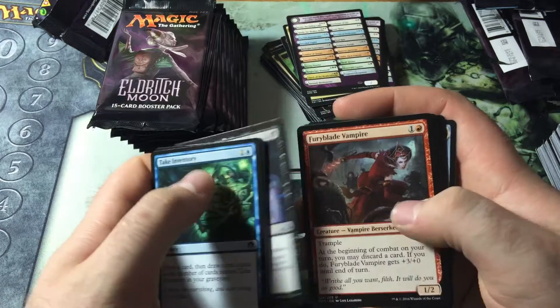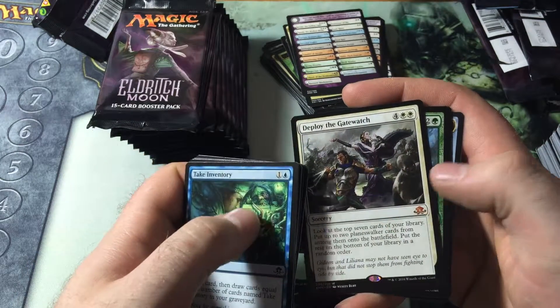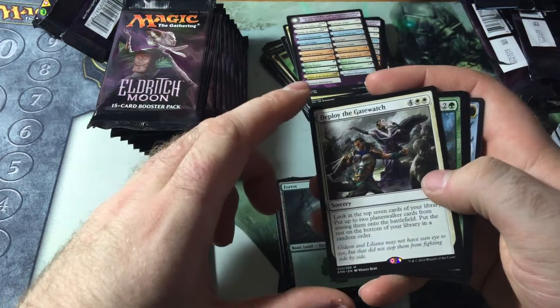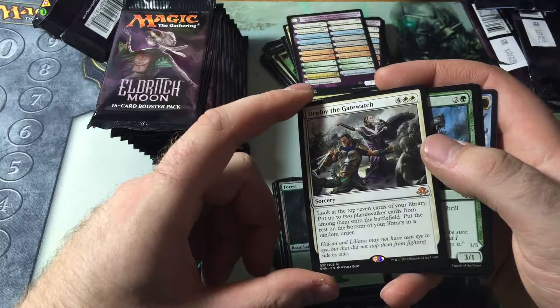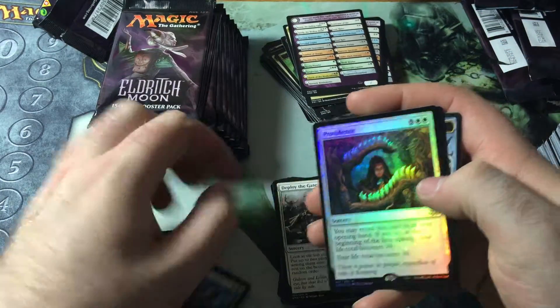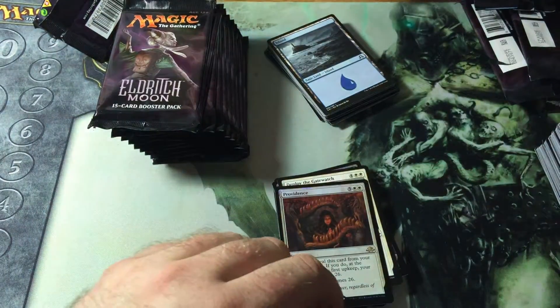Whispers of Emrakul, Fury Blade Vampire, Deranged Whelp, and Deploy the Gatewatch — a sixth Mythic. I would prefer it if it was something else, like a Gisela maybe. Four white white — look at the top seven cards of your library, put up to two Planeswalker cards from among them onto the battlefield, put the rest on the bottom in any order. And then we have a Foil Providence. Foil Tamio would be so sweet — or a Foil Liliana!